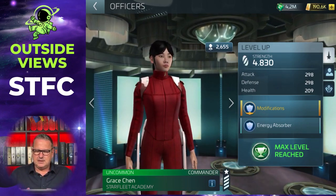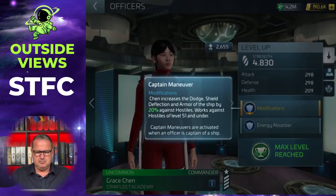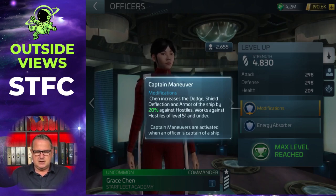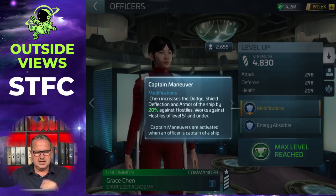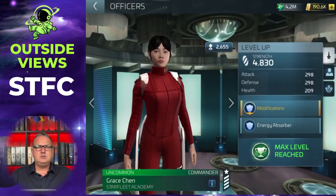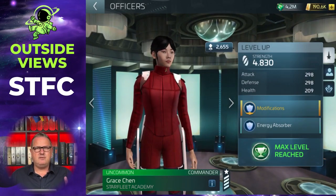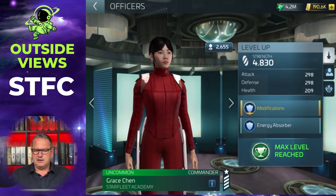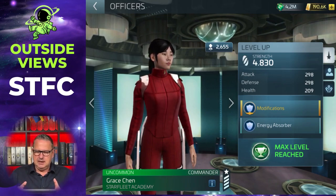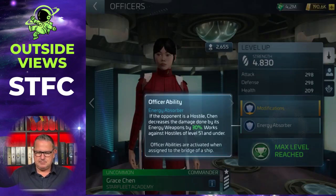The decisive point is her abilities. She has a captain ability — she's not a below-deck officer. As captain, Chen increases the dodge, shield deflection, and armor of the ship by 20% against hostiles. This works against hostiles of level 51 and under. But I'm not usually using her as captain; I use her in the famous PMC crew for hostile hunting, and she is the C in PMC, placed next to the captain on the bridge.